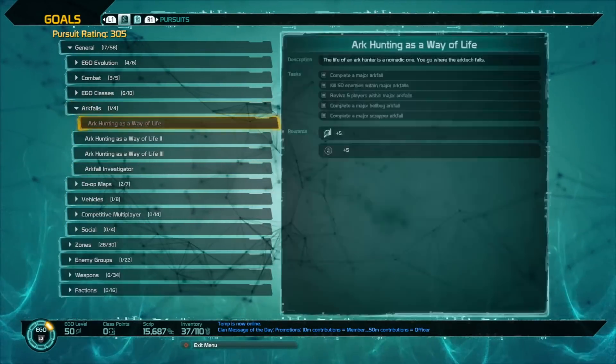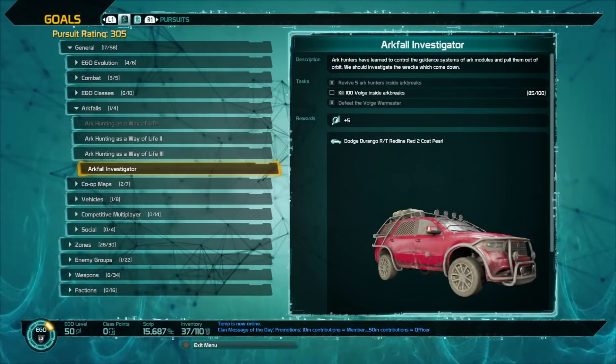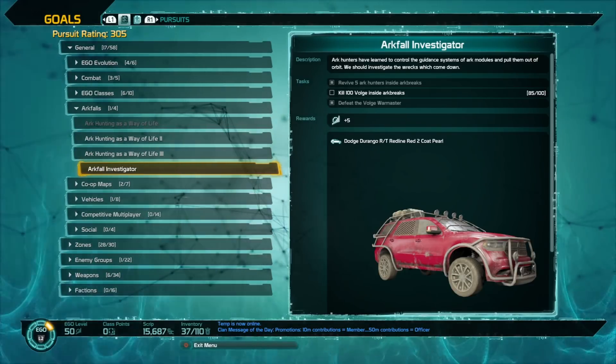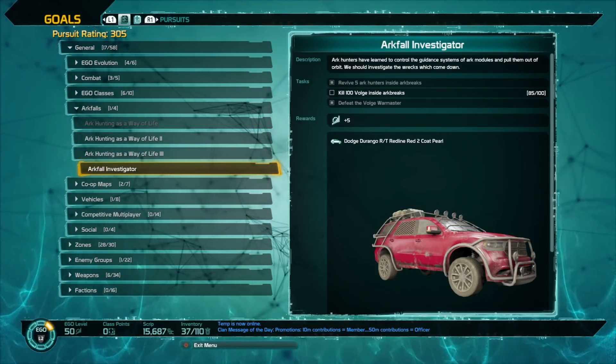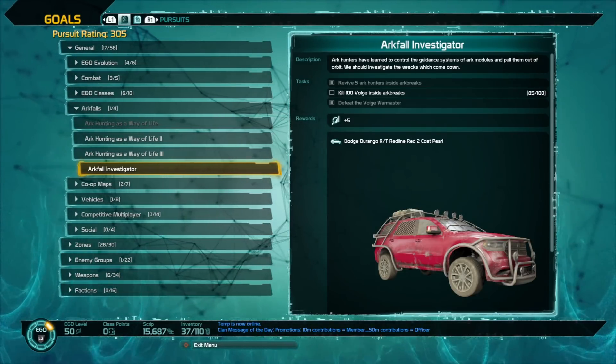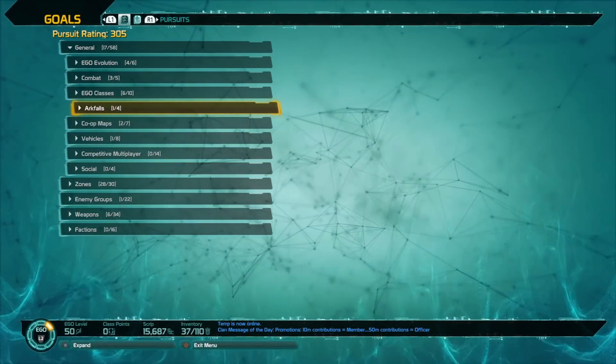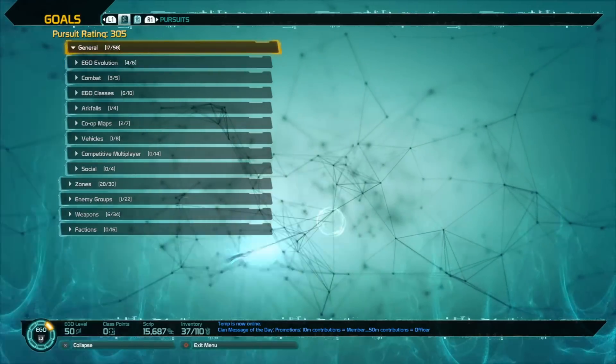There are other ways you can get vehicles. For example, in the Arc Break, if you defeat the Volge War Master and then kill 100 Volge inside the Arc Break, you can also get a vehicle that way. There should be other pursuits as well where you can unlock them.